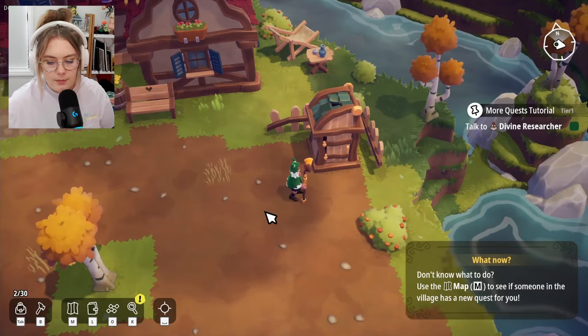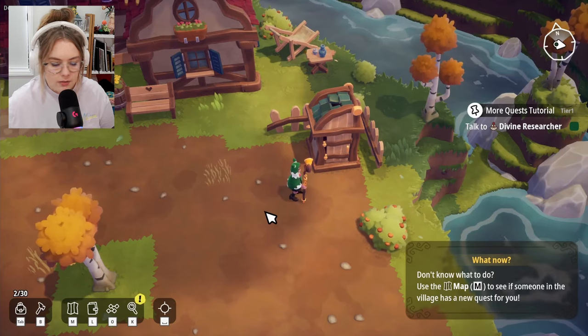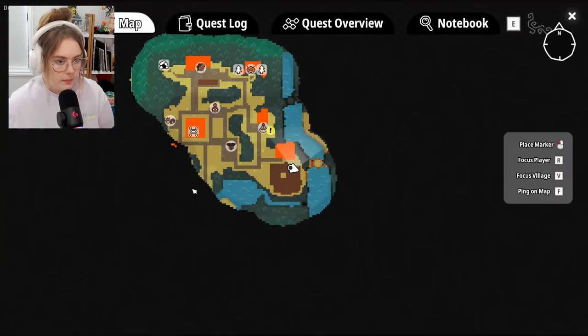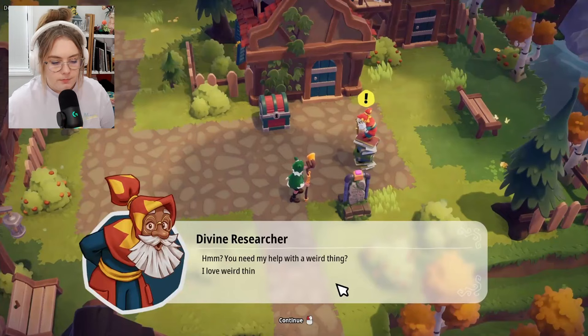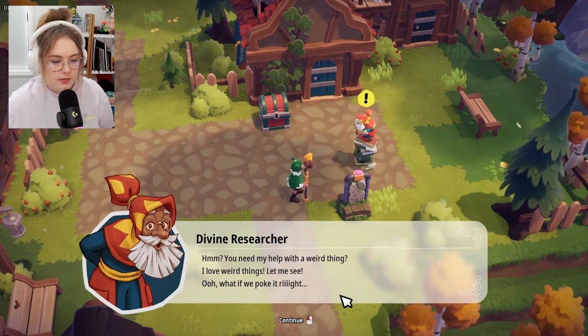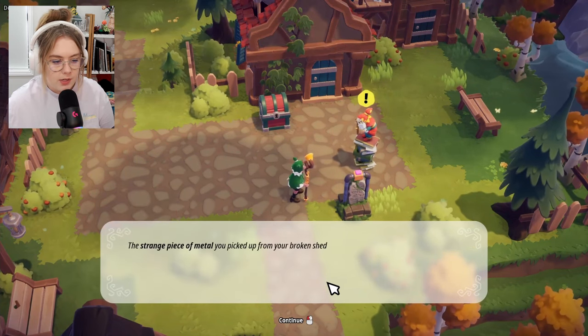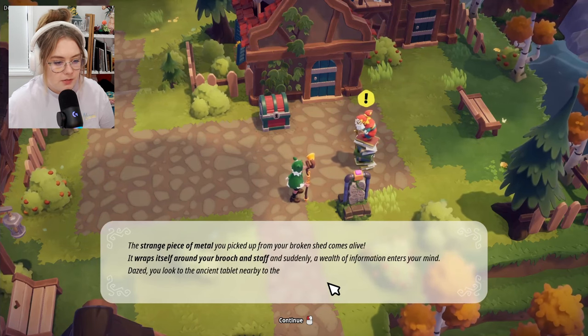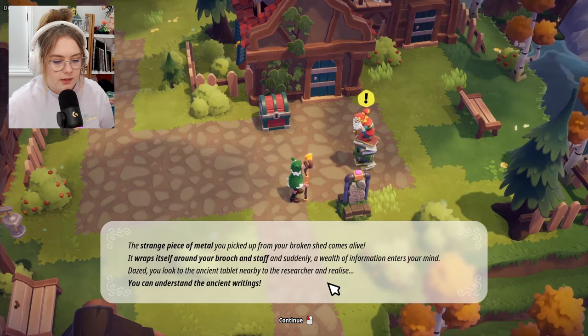Use the map to see if someone in the village has a new quest for you. The researcher wants to talk to me — he mentions weird things and wants to look at the metal object. A strange piece of metal from my broken shed comes alive, wraps itself around my brooch and staff, and suddenly a wealth of information enters my mind.